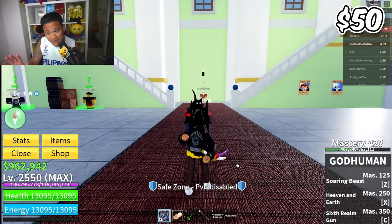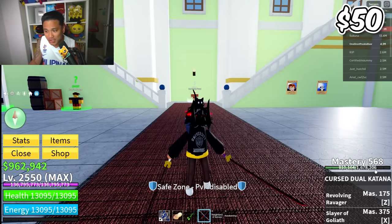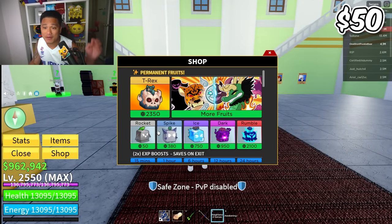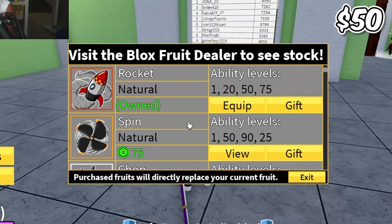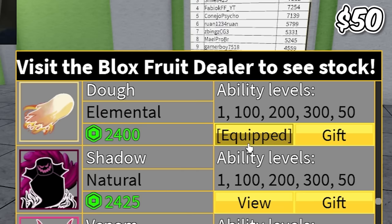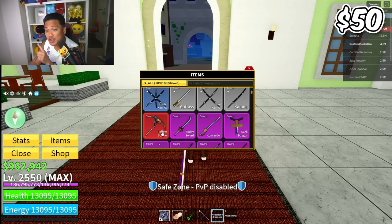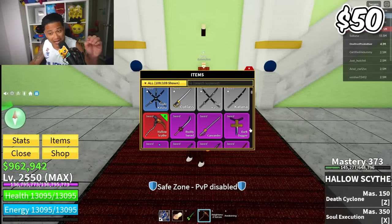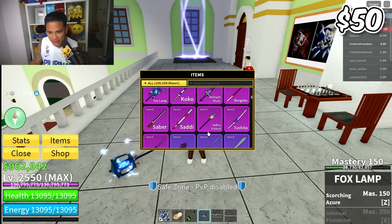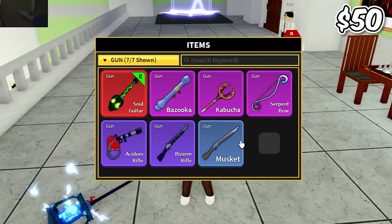This account is using God Human and the mastery is 570, which is pretty high. We also have the soul guitar curse, dual katana is almost max, and we have the Godhuman V4 - which is actually hard to get. There's a rocket permanent fruit and a chop permanent. The swords include cursed dual katana, hollow sight, dark dagger at two percent drop chance, fox lamp, saber, sati, and spiky trident.